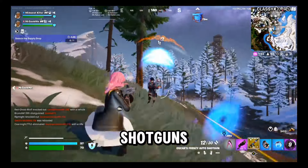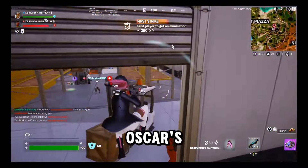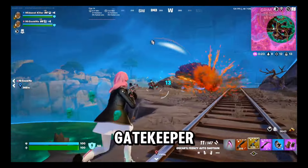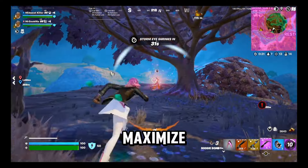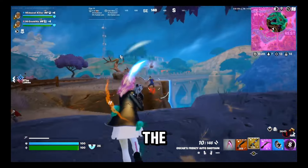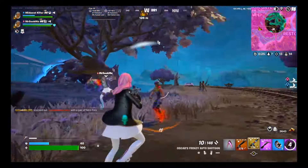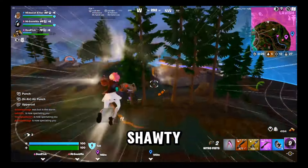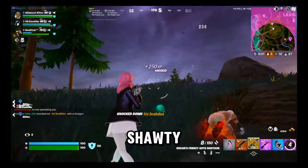Both of them are shotguns that can replace the Combat Shotgun or one another. That's Oscar's Frenzy Auto and the Gatekeeper Shotgun. Now, I haven't used the Gatekeeper much this season, but the concept is the same as the Auto Shotgun — maximize interior damage while the TAC AR and Boom Bolt cover your exterior damage. For those reasons, Oscar's Frenzy Auto and the Gatekeeper Shotgun take the final spots in S-tier as suitable substitutes for the Combat Shotgun.